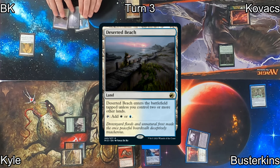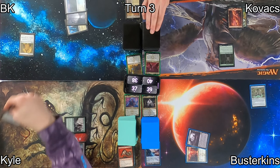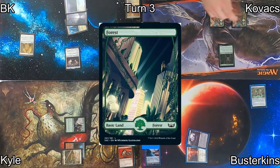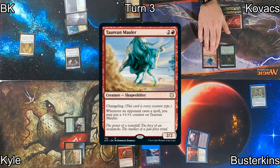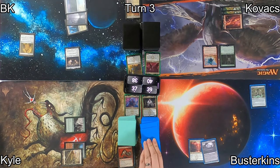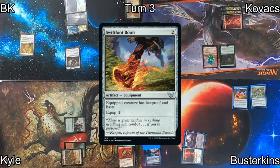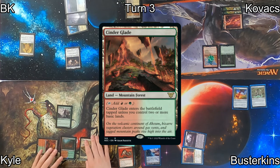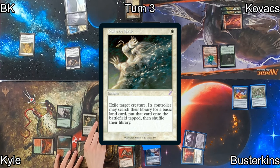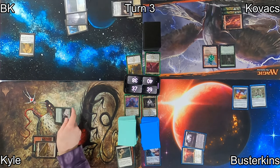On my turn three, I play Deserted Beach as my land and follow that up by casting Adeline, Resplendent Cathar, hoping to make a whole bunch of 1/1 human creature tokens. Kovacs plays a Forest and casts Taurean Mauler — a creature that gets +1/+1 counters every time his opponents cast spells. Busterkins casts his second haste boots of the game with Swiftfoot Boots. Kyle plays Cinder Glade entering tapped, then Path to Exiles my Adeline, which triggers Taurean Mauler and makes me very sad.